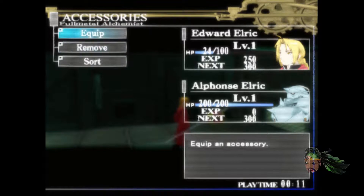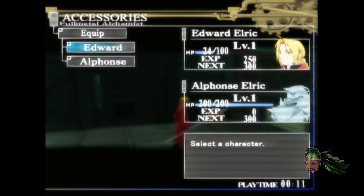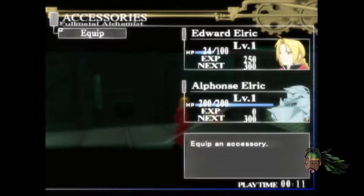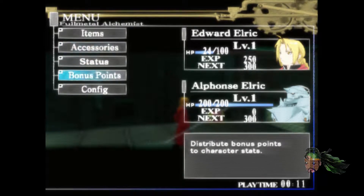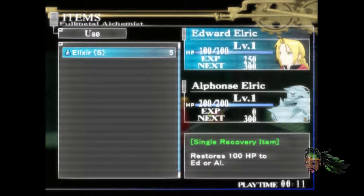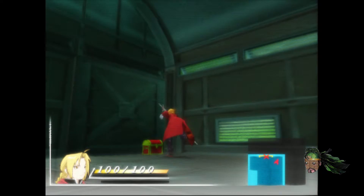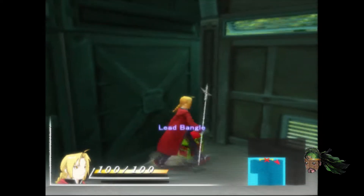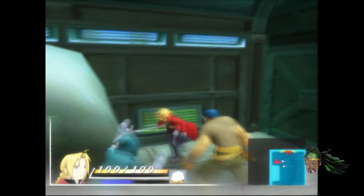Items — shoes, elixir. There we go. I have five of them. I did not know that, but we learn fast. Wait, is this how you open things? Oh — you use the alchemy button to open these chests. I don't know what that is, but got them pro dodging skills. Where's the other guy? You're about to witness some pro level alchemy.